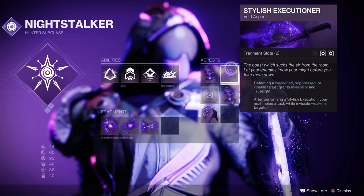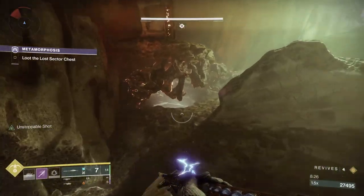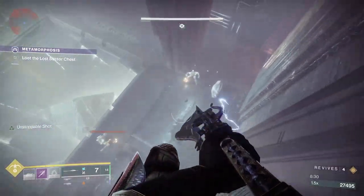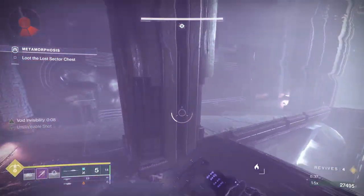We're going to use Stylish Executioner — kills with enemies that are suppressed, weakened, or volatile makes you invisible and gives you Truesight. And Trapper's Ambush allows you to use your smoke bomb on your glaive. So if you don't use this and you wanted to smoke yourself with your glaive equipped, you'd have to switch it out. But with this, you'll be able to use the Quick Fall ability to still become invisible with your smoke bomb.